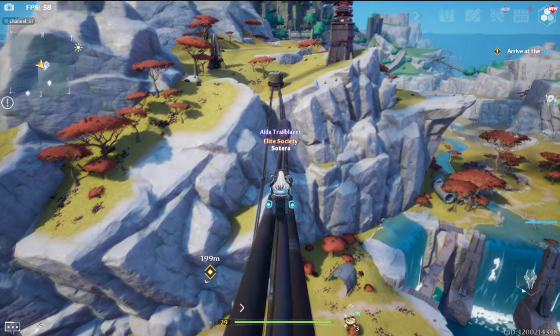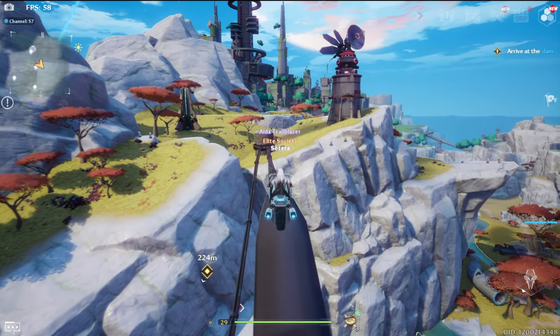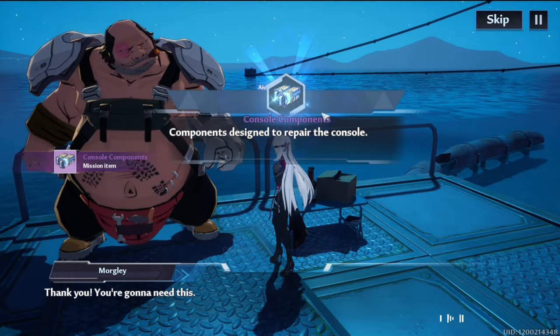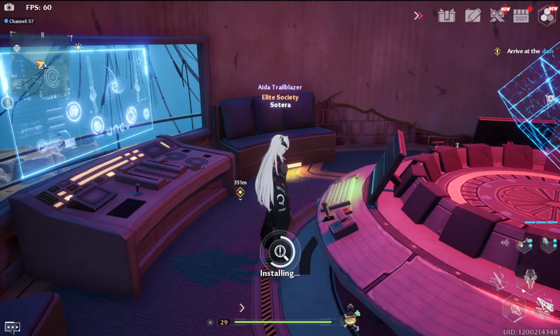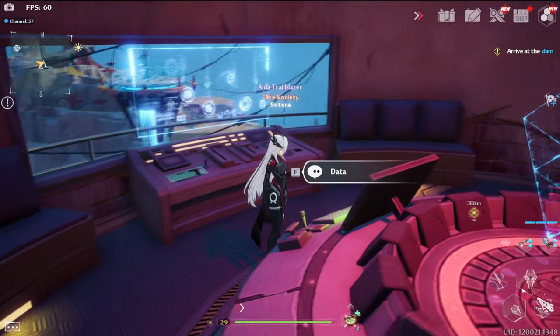We are now on our way to the eastern relay. I decided to teleport over to Cetus Island and rode down the wiring to get there. Once inside, approach the console and repair using the components we received earlier from Morgly. Once done, head over to the terminal behind and activate the console. And there we are — all three relays aligned and all symbols green.